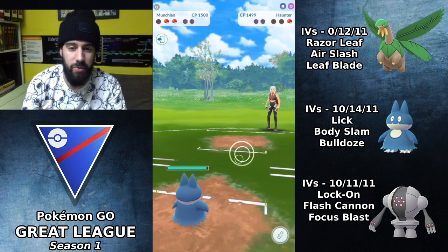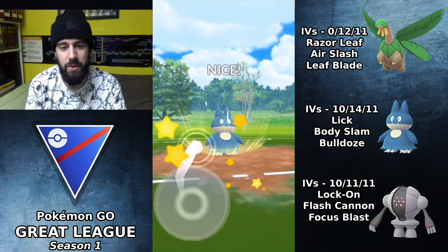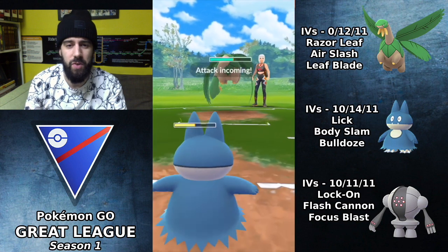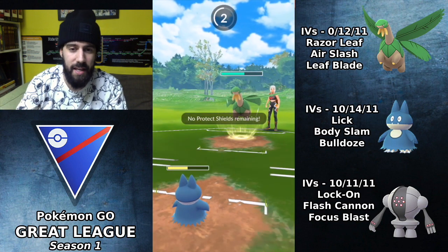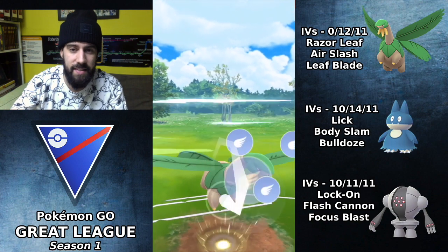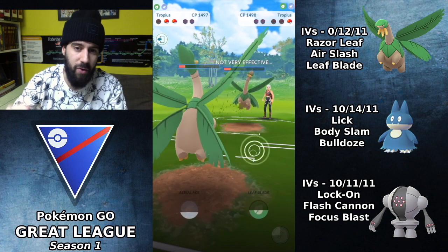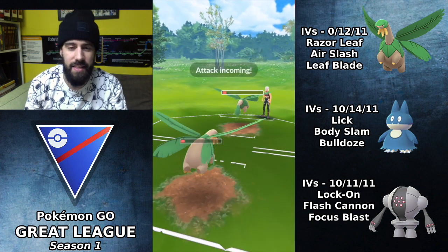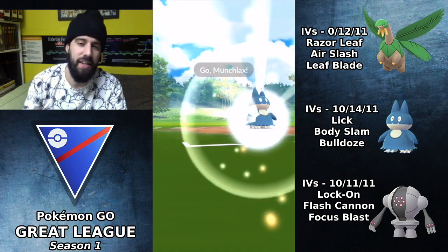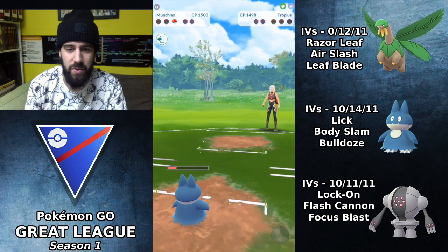Haunter comes in, Shadow Ball knocks out Registeel, and I bring in Munchlax to farm the Haunter. Tropius comes in — I know I stored some extra energy before switching out, so I'll have close to enough for Air Slash. I try to do as much damage as possible with Munchlax onto the opposing Tropius. Leaf Blade comes through, and once it wastes that energy I bring in my Tropius and go for Aerial Ace. Opposing Tropius's Leaf Blade KOs, but my Munchlax's Body Slam knocks out their Tropius, so we win that game.